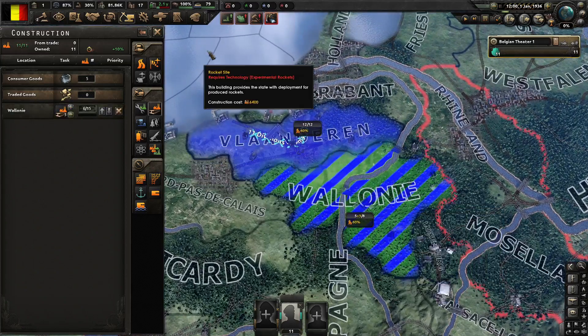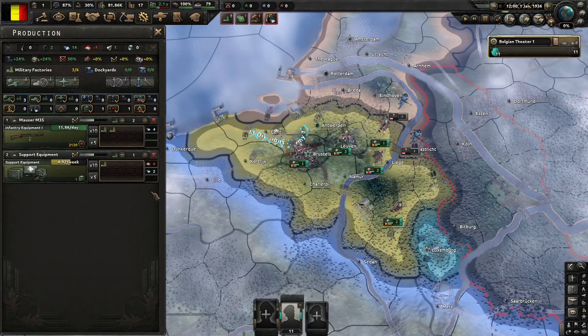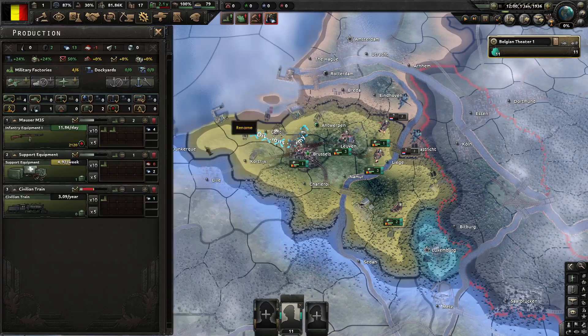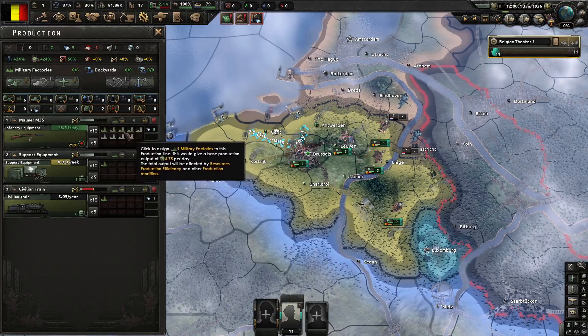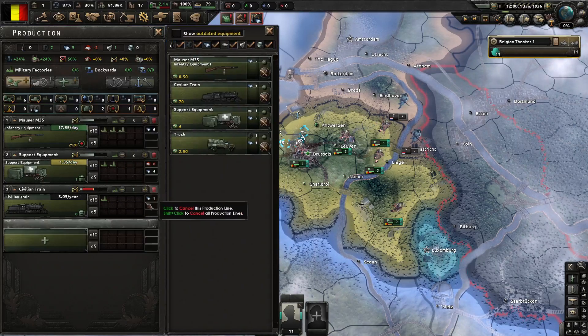We're just going to throw some civilian factories down in the slots we don't have them. We can delete our interwar fighters since they are useless to us currently, and as this is all we can produce we should have enough. You can put one line on trains — yep, and one on trains. Alright, this is the production line setup.